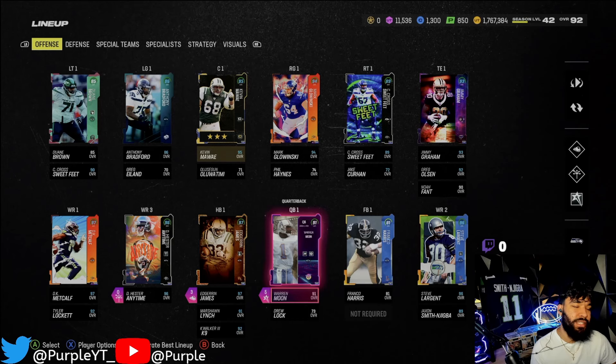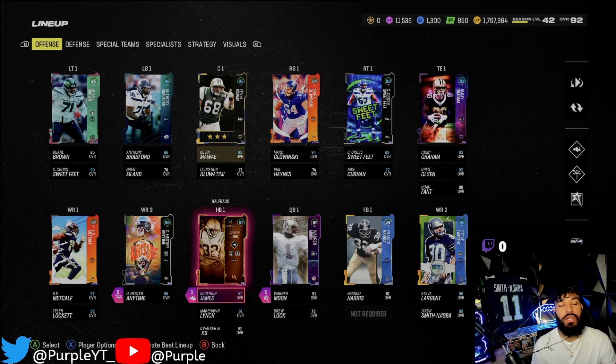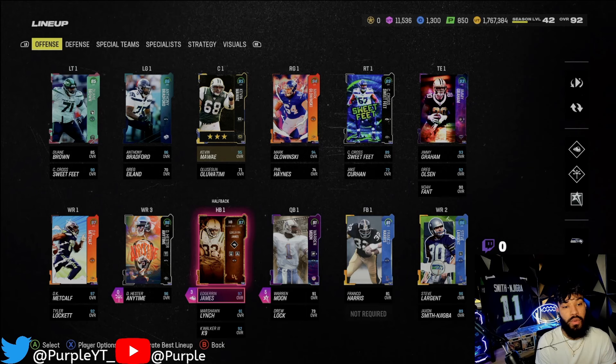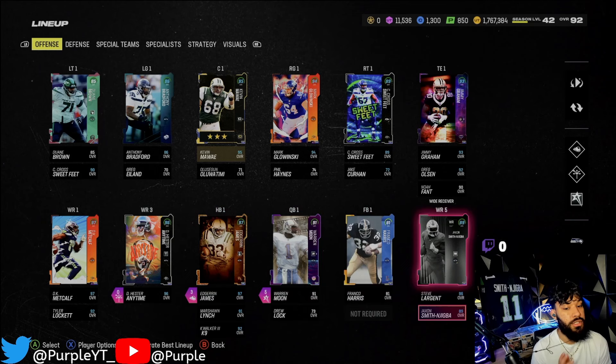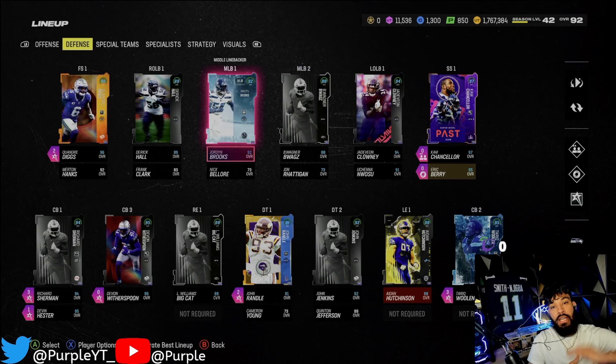That's the gameplay - Edgerin James is gonna stay on the team since he wasn't super expensive. If Marshall Lynch was his price, Marshall would still be on the team, but Marshall was like three million - that's way too much. With all this new content coming out we should be getting a lot more cards. I still want another JSN card - it'd be nice to have. If you guys enjoyed this video, don't forget to subscribe and throw a thumbs up. Until next time, see you guys!